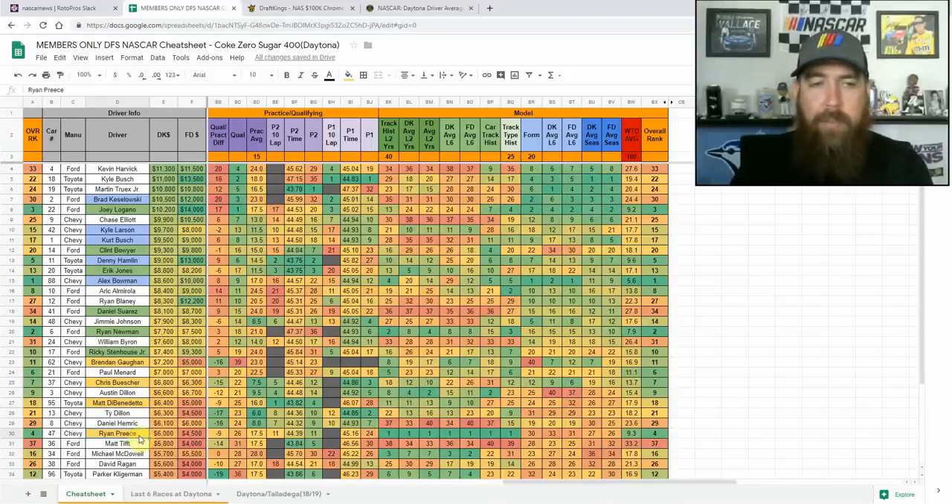Ryan Preece has a small sample size in his rookie season, but he's finished top 10 at both the Daytona 500 and the race at Talladega. He looks strong on super speedways — comfortable in the draft, knows how to stay out of the wrecks, stays in the right position at the right time of the race. At $4,500 on FanDuel and $6,000 on DraftKings, it makes a lot of sense.